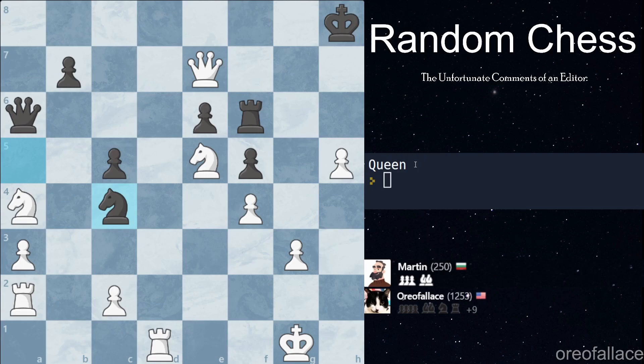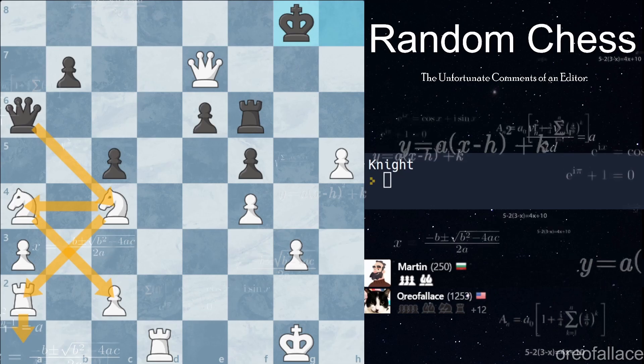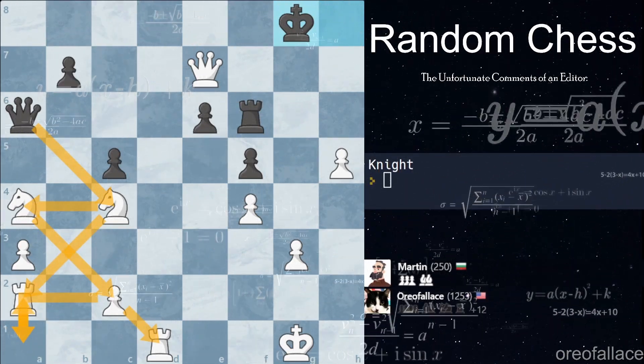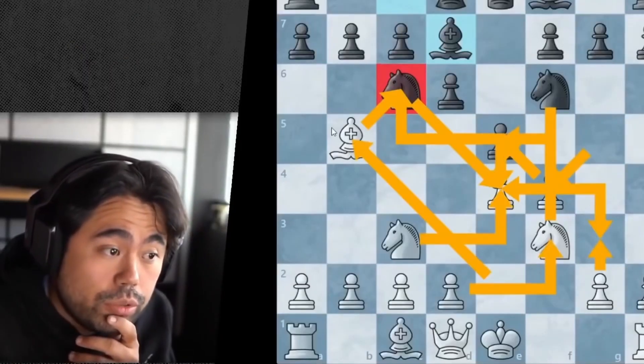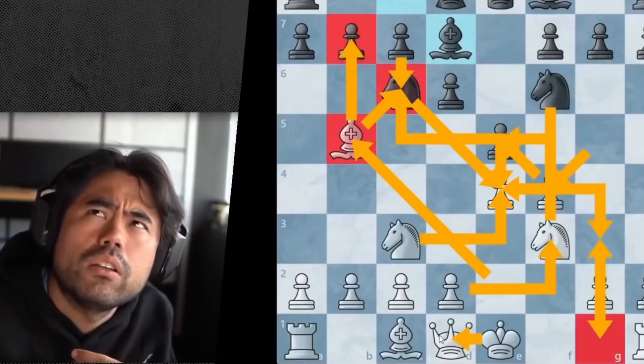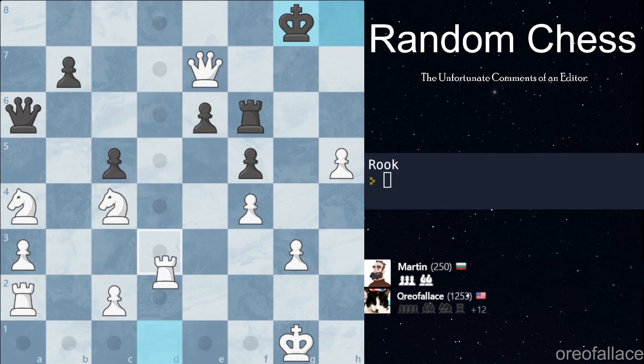I'm gonna target his rook. He captures the pawn. Please give us a knight move — yes! We got a knight move, let's go! We're in the game, Martin is screwed, he can't do anything. He doesn't even recapture — if he recaptured, my rook would be hanging. If Martin captures with the queen, not only is my rook hanging but my knight is hanging too. It's just too much stuff hanging. I'm just gonna castle, I don't want to think too much. We get a rook move — if this rook wasn't here that'd be checkmate!